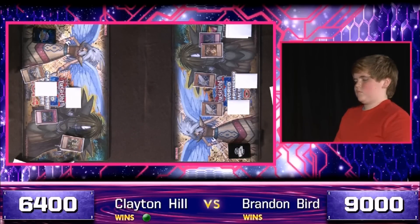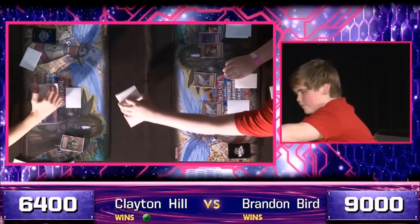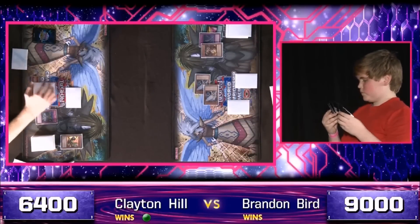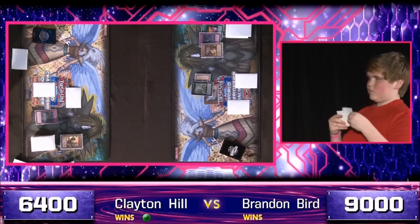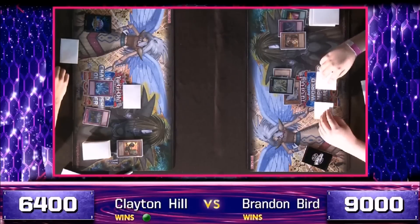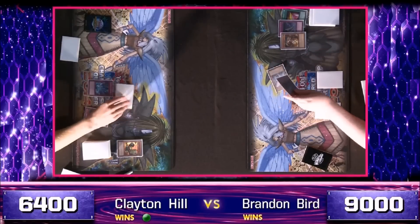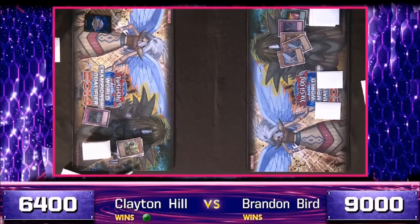Bird tributes his Mirmelio for Artifact Morale Talk — the intent here is to clear both Geargia Armors out. Forces the Fiendish Chain, which is always nice to see on not your imminent Xyz summon. Does knock out one of the Geargia Armors. One Geargia Armor will be left, one search to Hill for the one being destroyed and flipped up. Bird has to be wondering what that last back row card is and if a rank 5 Xyz summon would be safe — Bird's going to go ahead and bring out Constellar Pleiades.